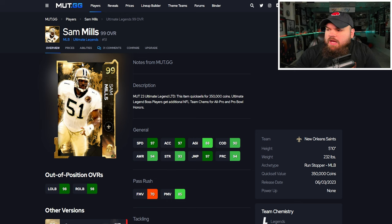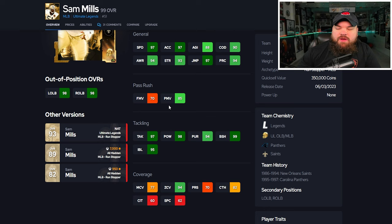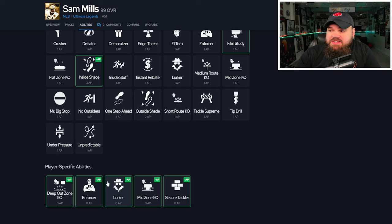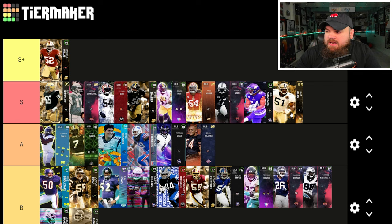Right after that we get Sam Mills — can be up to 99 speed, has 94 play rec, and he's 5'10". He can somewhat rush the passer, but Ray Nitschke is way better at it. Block shed and impact blocking are great, zone coverage 94, but man is super low. He does have the big hitter trait and play ball in air balance. For abilities he gets deep outs KO, enforcer, lurker, mid zone, and secure tackler all for zero. Sam Mills is going to be S tier — right by Eric Kendricks — because he's 99 speed.